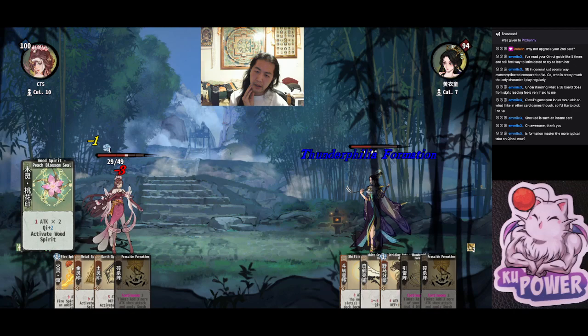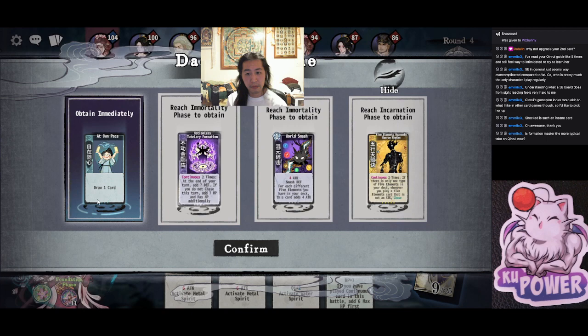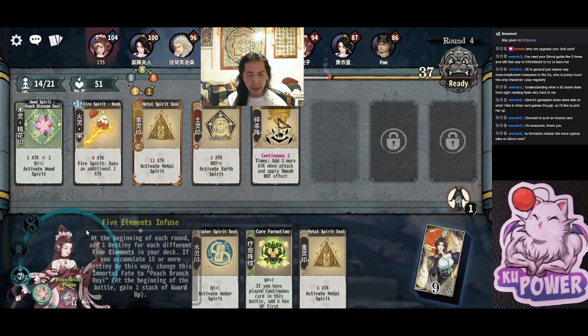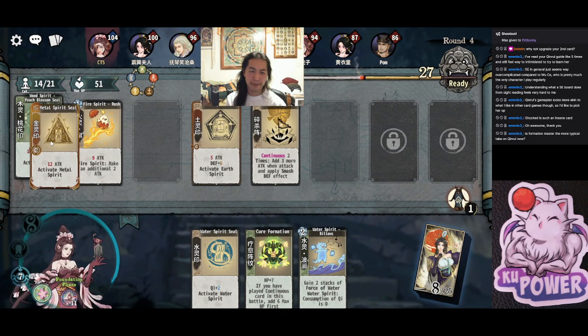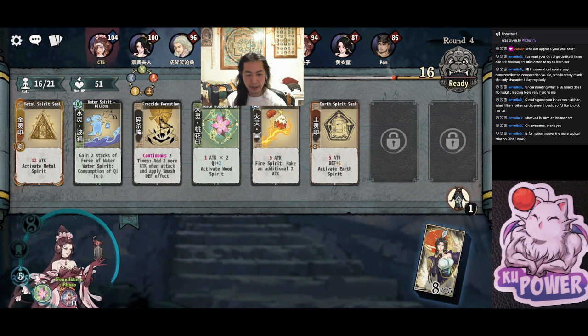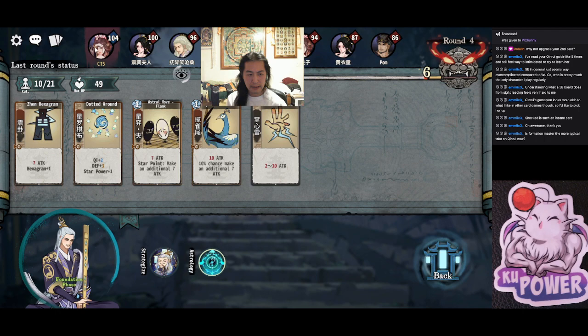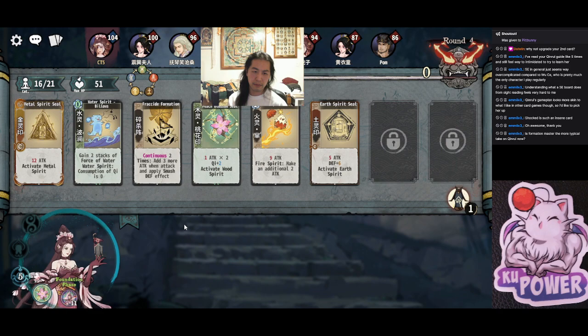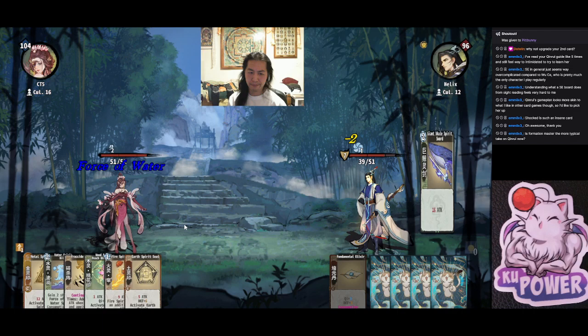After Formation Master being the more typical take, it's hard for me to say. What I do like about it is the flexibility. There's a lot of metal seals — we don't need more, let's do one reroll. That was good. Gobble gobble, great. The nice thing about Formation Master is you have a few more options in terms of builds: you can go standard, UWF, waterwood, or mono water.